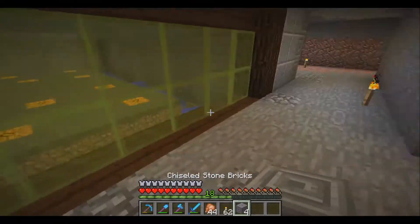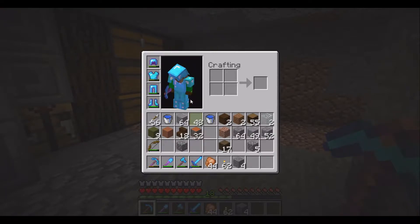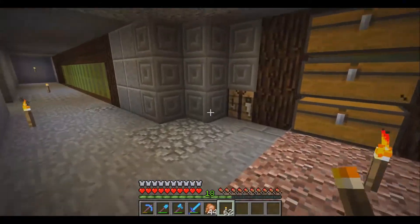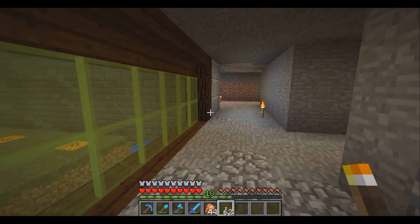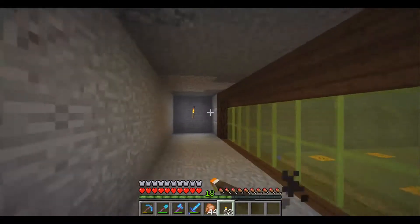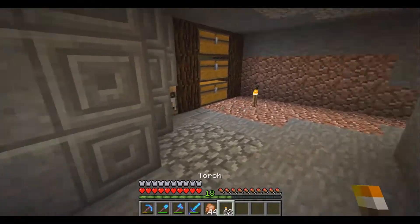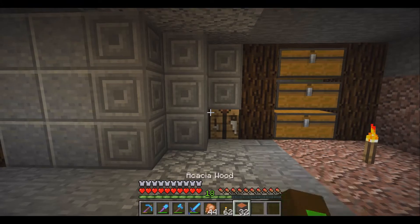I'm going to be doing the floor and walls in this section. We've wasted about 17 minutes so this will probably be a short episode. I think I'll like this better once the hallway is decorated. I brought along some acacia wood to try out the planks.